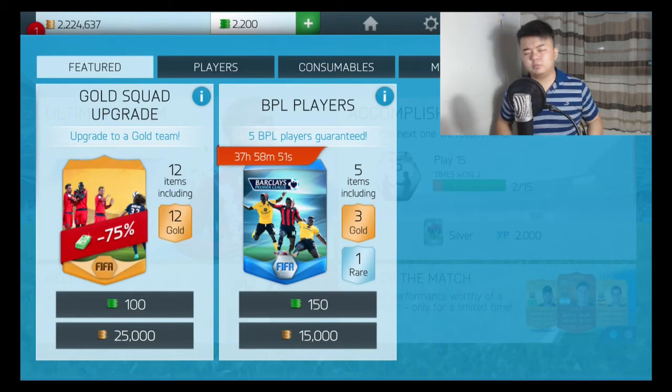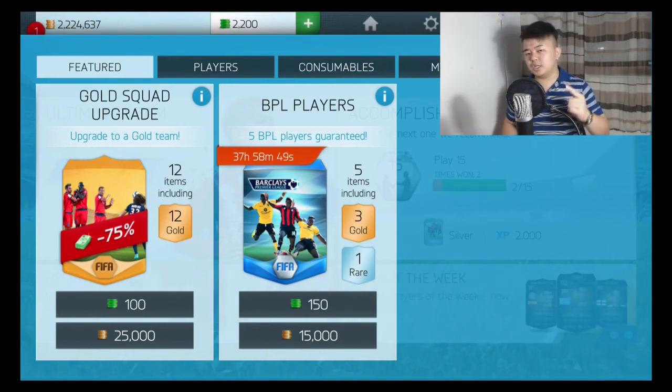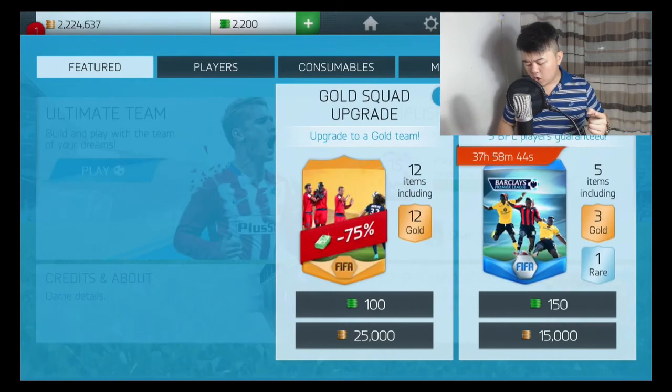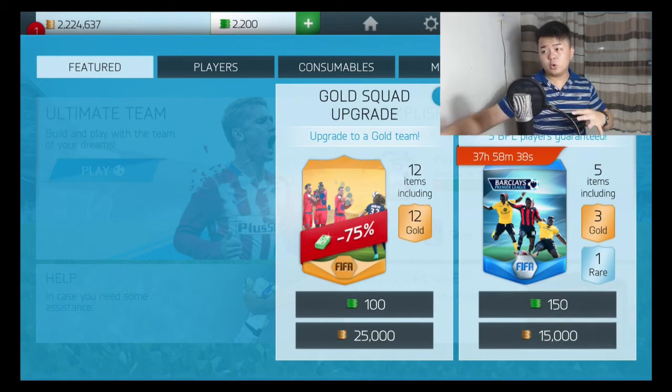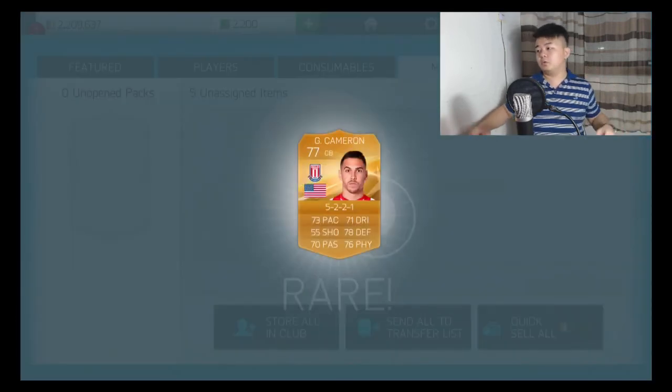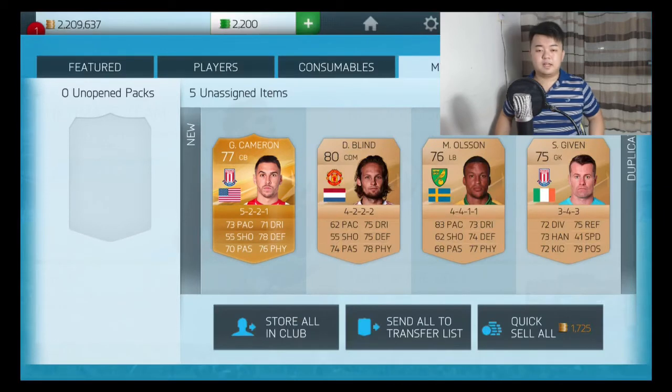This is going to be my last pack for today. So who is it gonna be on my last pack? Oh — Cameron. A terrible ending. I got Timber Blind, Olsen, and Shay Given. Shay Given, you're old now, man.